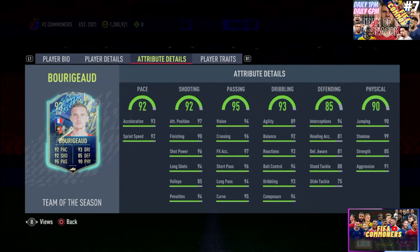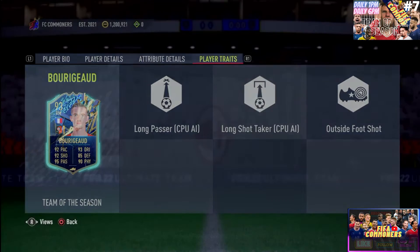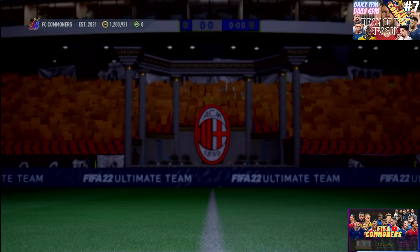Moving on to the physicality - 99 stamina, he'll play the entire game plus extra time. 85 strength, 91 aggression. I absolutely love this card. He has the Long Passer trait, CPU-aided Long Shot Taker, and Outside the Foot Shot - one of the three most important things you want to see for somebody who's going to be clinical in front of goal.